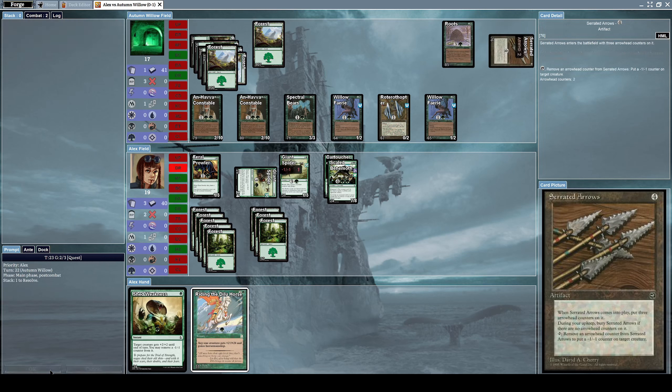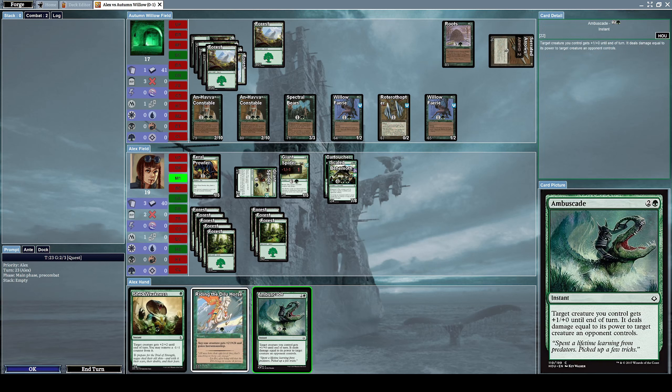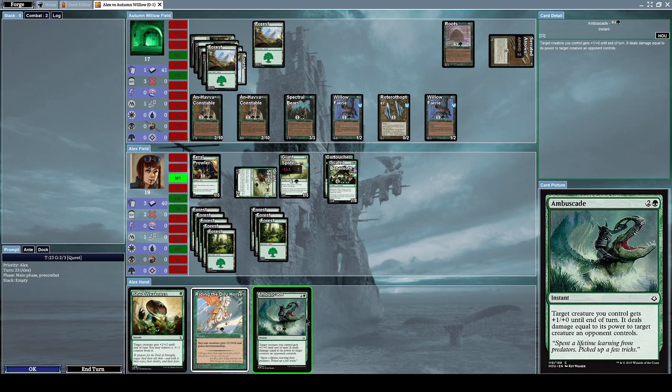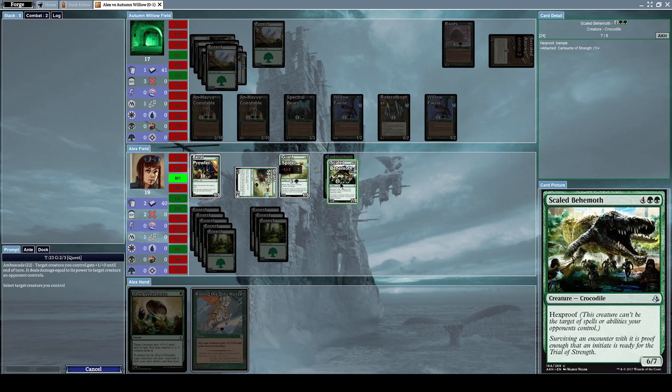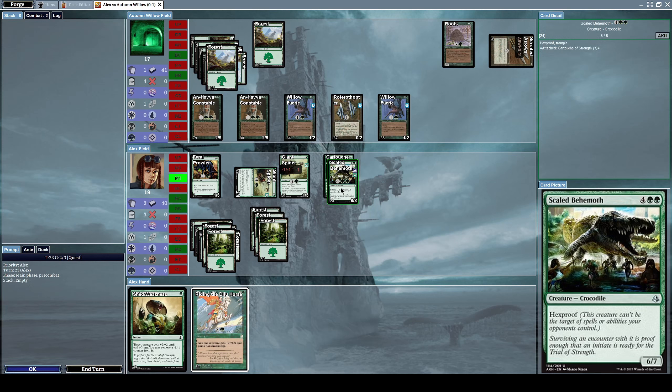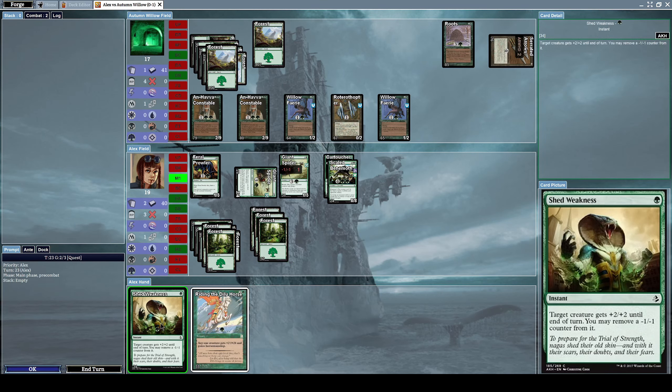He casts Serrated Arrows again, weakening one of my Giant Spiders. I cast Ambuscade on my Scale Behemoth to destroy one of his creatures — specifically his Spectral Bears. Ambuscade gives target creature you control +1/+0 until end of turn and it deals damage equal to its power to target creature an opponent controls — that sounds good. Let's also cast another Scale Behemoth and cast Shed Weakness on it to give it +2/+2 until end of turn as well.